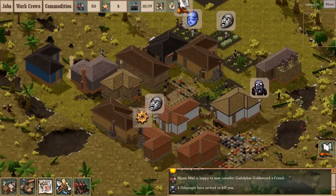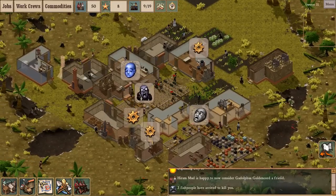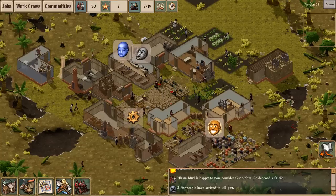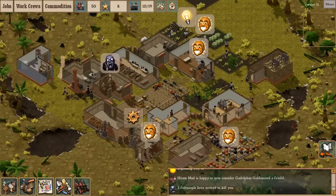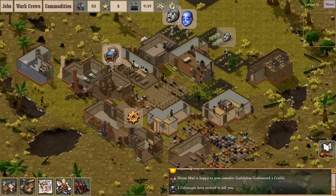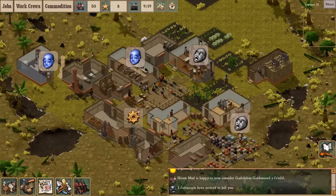That's about the technological limit of the game so far. There are a couple of buildings I haven't built yet — I haven't built the chemist's, which is used to make fertilizer and military supplies. I have not built the armory, which uses finished metal parts to make guns — like pistols and the two different kinds of rifles.